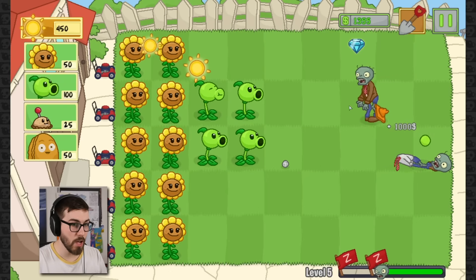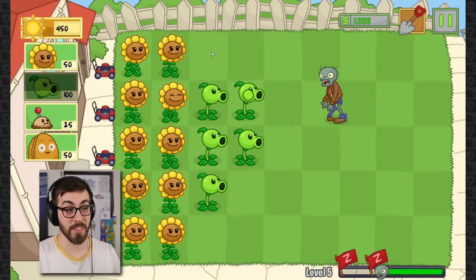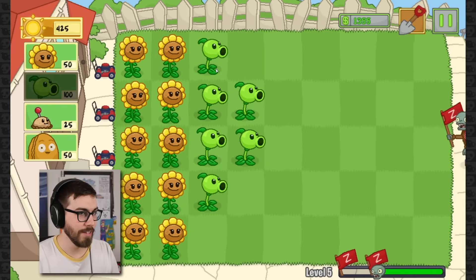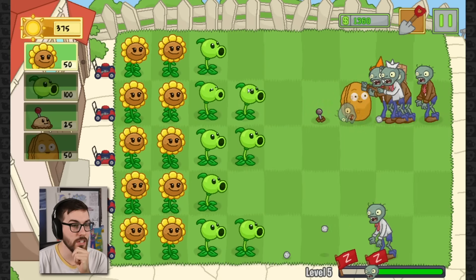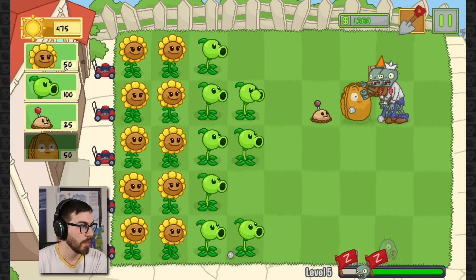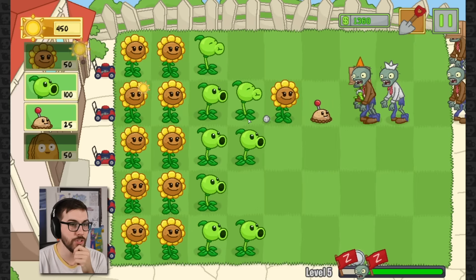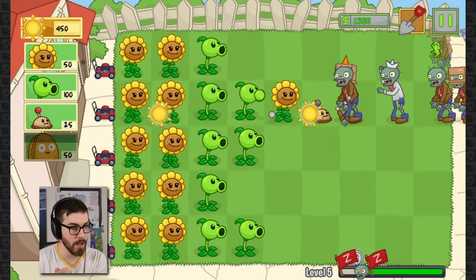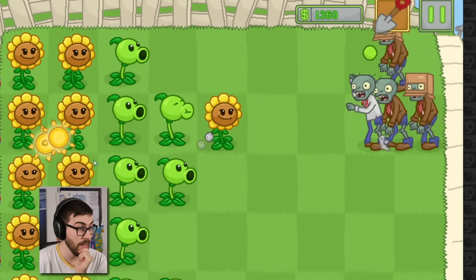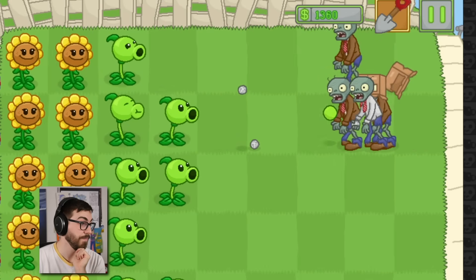Coneheads are probably stronger than the box zombies - taking a few shots to get rid of that cone. A thousand bucks, holy crap! I did not expect that to be worth a thousand. I would have been happy with like 200 bucks. I just want them all to clump up - they can eat this little guy and then they're all gonna blow up. I'm gonna put this in front as a little meat shield so he can hit that and not my pea shooter.